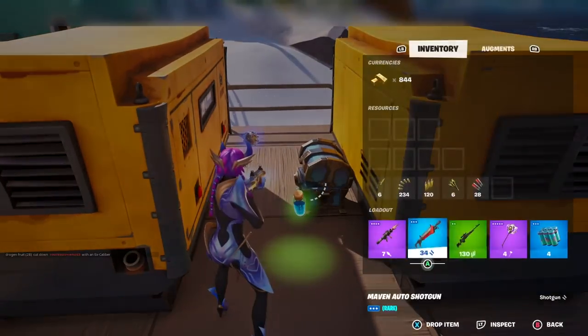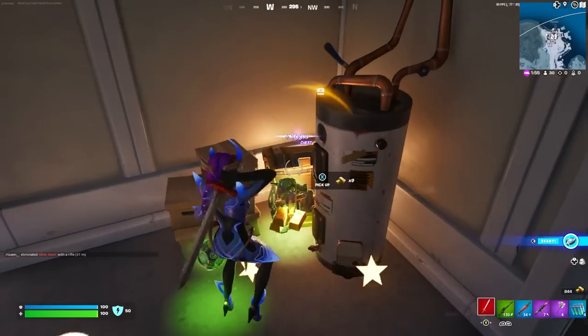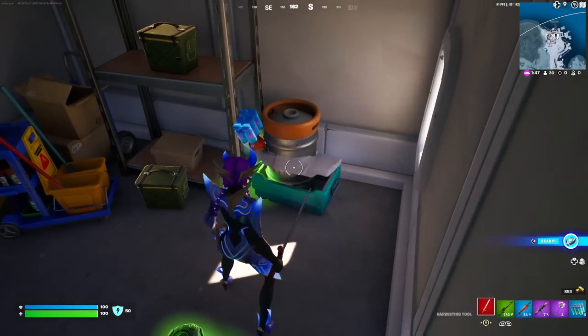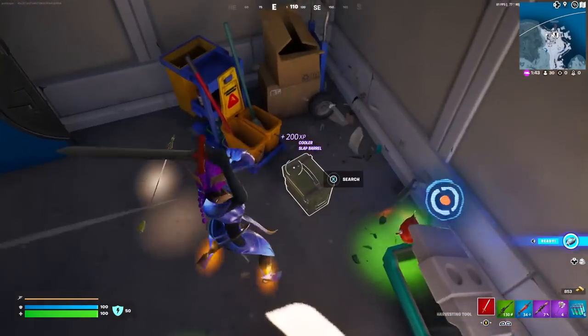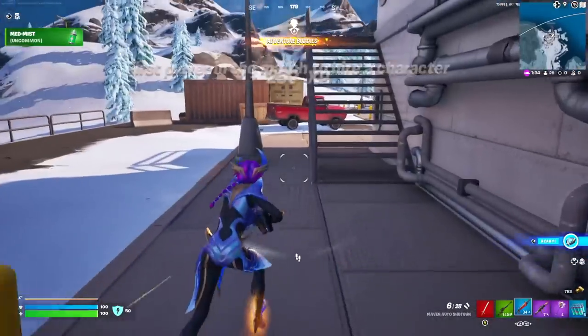We've got our rotation item and a rocket launcher, so we're pretty much loaded. We've got three weapons, a rotational item, and heals — that's perfect. I'm stacking up on heals and making sure I've always got heals for zero build. The best heals in zero build would probably be Chug Splashes.